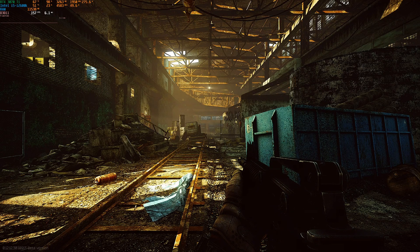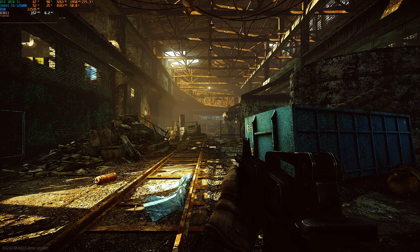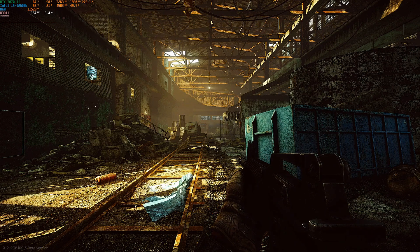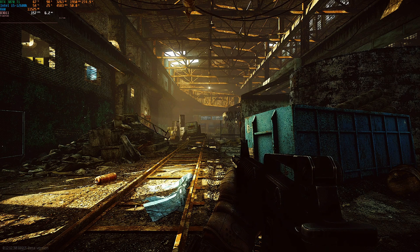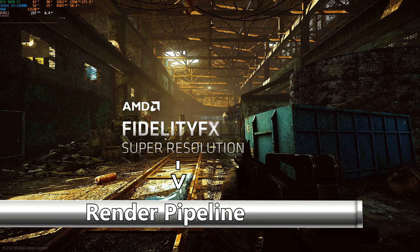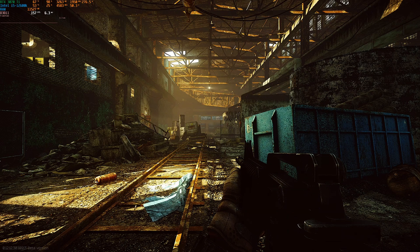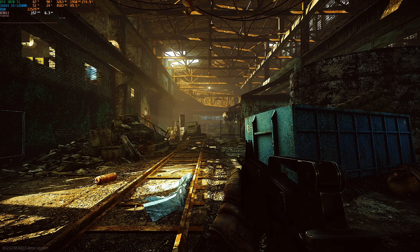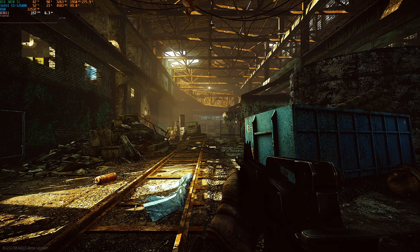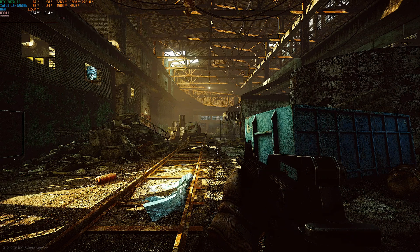If you're wondering about the difference between FSR 1.0 and DLSS: FSR 1.0 is a spatial upscaler. Similar to Nvidia's image scaling (NIS), it has to be implemented into the game by developers. It fits into the render pipeline before the final frame output to do its upscaling. DLSS also needs developer implementation, but it's a temporal upscaler that relies on tensor cores in 20 and 30 series GPUs, using AI along with temporal upscaling to produce a better quality image.